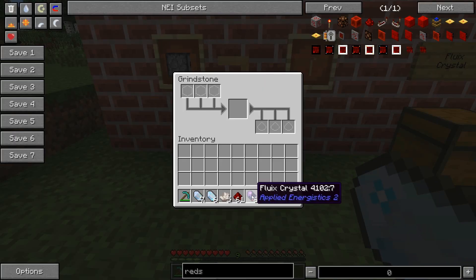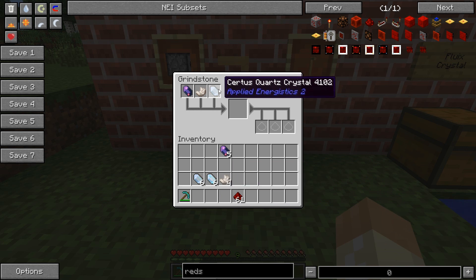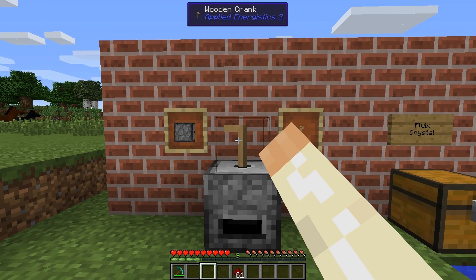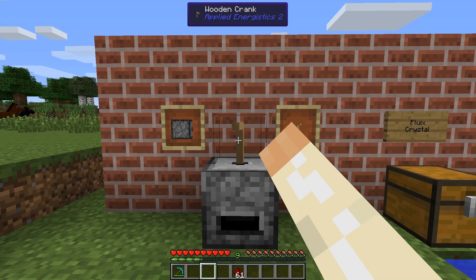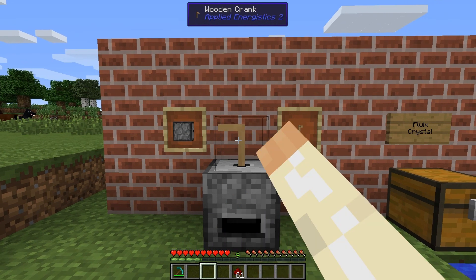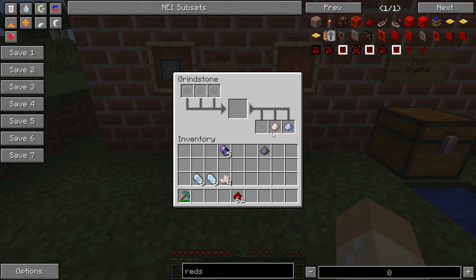Let's go to the grindstone. In our next step we will need to grind three types of quartz into dust: the certus quartz, the nether quartz, and the fluix crystal. Just crank it and dust will appear in the output slot. Now we have all three types — two types of quartz dust and one fluix dust.